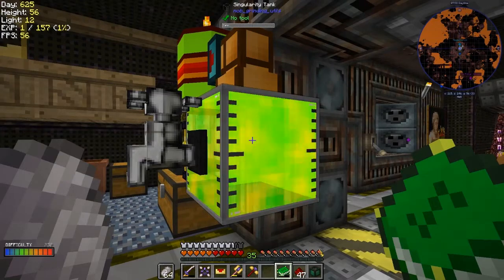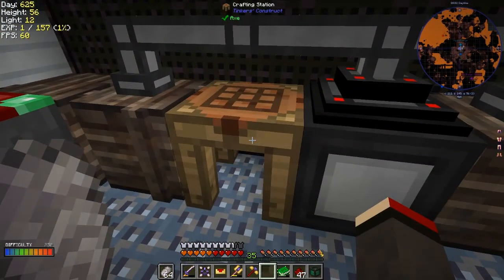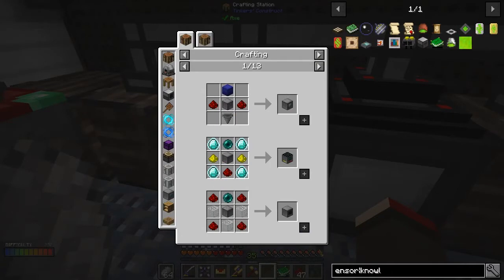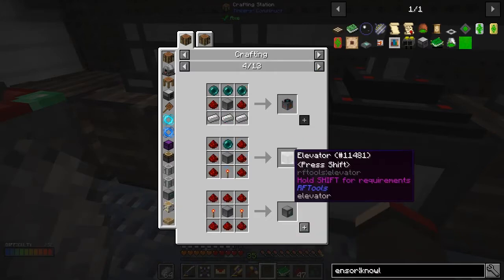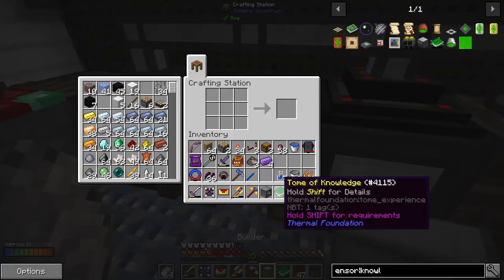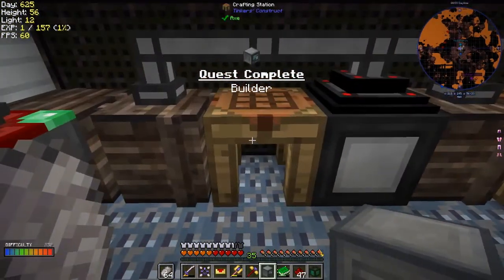I've got a machine frame here - what was I going to make with this? A builder! That's another quest. We've got pearl injector, screen control, production control, locator power relay - these are all RF things we haven't done much of yet. Crafter tier one - I quite like the crafters. There's the builder. I shift click that into place - we've got a builder and that should complete another quest.